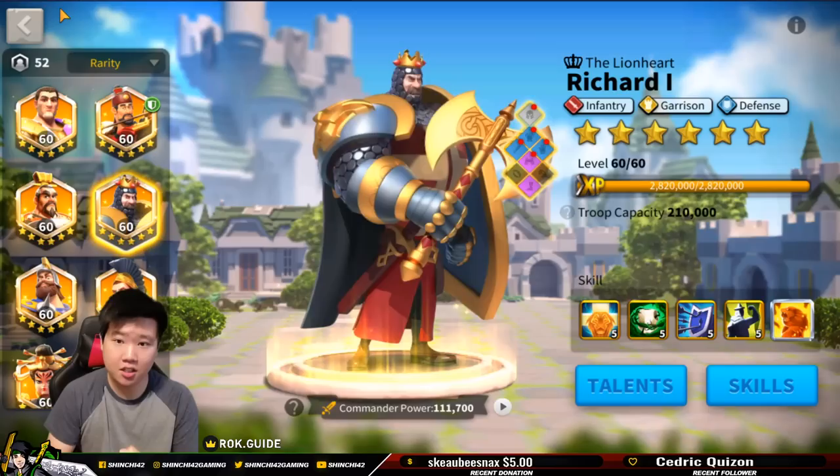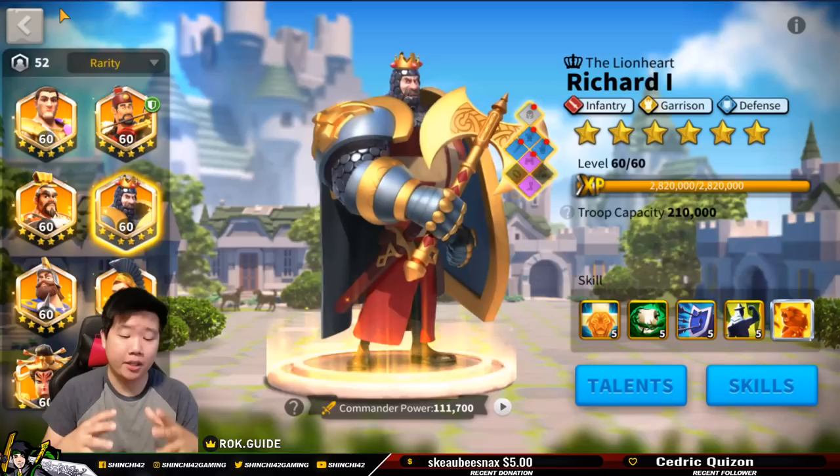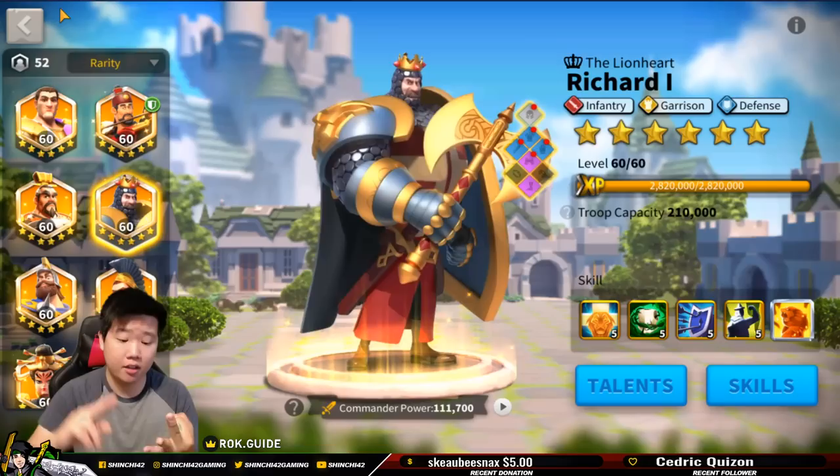My entire point is that I have one super tanky march with Constantine, and when it goes to 50% it heals massively — that's why I made that combination. A lot of people do Constantine and Joan of Arc, which is good. But I realized: what if I use Martel — very tanky — but can also provide the buff with Joan of Arc? So that's what I did.